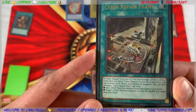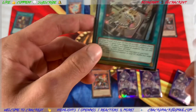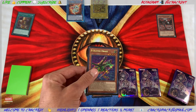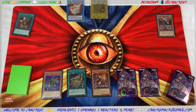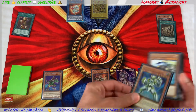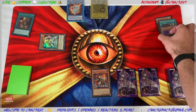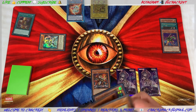Cyber Repair Plant is live once a Cyber Dragon is in the graveyard. With just one you can add a Light Machine monster from your deck to hand — this goes for any of your ABC pieces as well as your Kaiju or Galaxy Soldiers. In this instance we use it to search Galaxy Soldier, then activate Galaxy Soldier's effect to ditch B, and search another Galaxy Soldier.